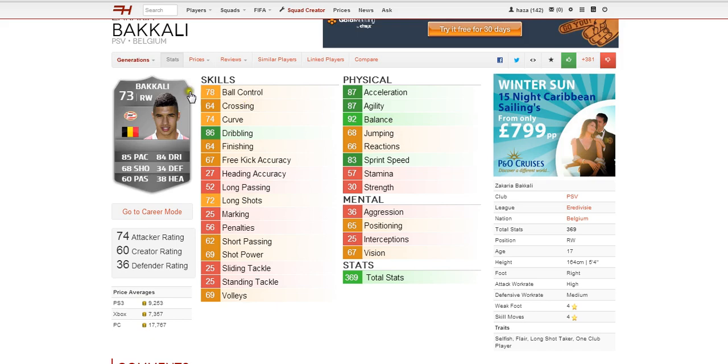Especially balance. Moving on to the skill attributes, we can see there's only one green which is dribbling, but apart from that they're all pretty solid. Apart from the defensive ones which you'd expect with a right winger of course. Penalties isn't too good either. Long passing and heading accuracy aren't too high because he's not the tallest player. Moving on to mental, we can see it's not the best but he does have 67 vision and 65 positioning which are both average. 25 interceptions and 36 aggression are pretty poor.